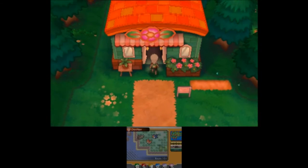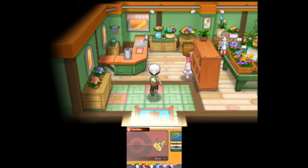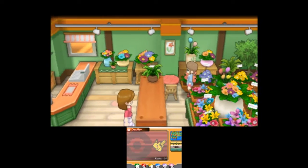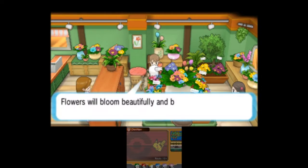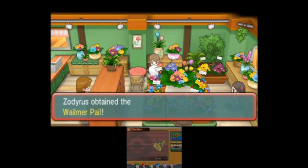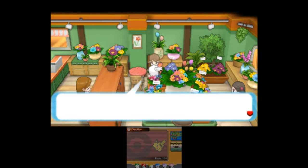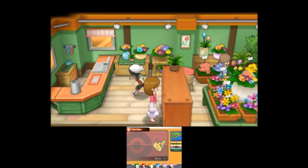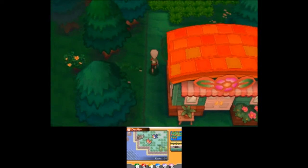If you guys don't know from Pokemon Emerald, you can go in this little house right here and talk to this young lady and she will give you the Wailmer Pail. That is essential to growing berries. And since Pokemon Omega Ruby and Alpha Sapphire don't have that internal battery issue that Generation 3 has, you can actually grow berries no matter what. So that's pretty cool.